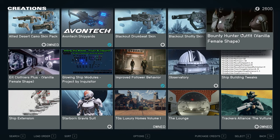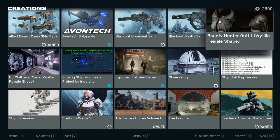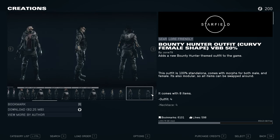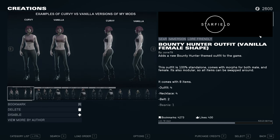The mods that I'm using are the Bounty Hunter Outfit and Eat Clothiest Plus. They come in two different versions each — there's the vanilla version and there's the big booty version, like 50% more booty to your characters. I didn't feel like I needed that, so I just went with the vanilla versions. They're both by the same author, ZOM79.